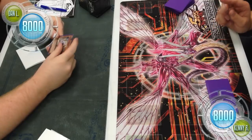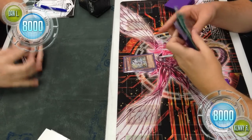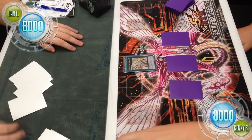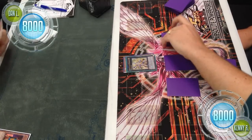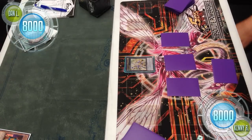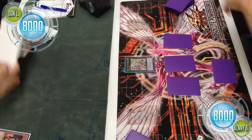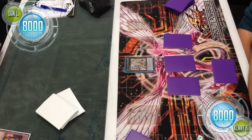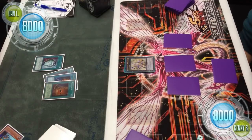Kenny opens game 2 by normal summoning Constellar Algeidi, special summoning Kaos. Kaos bumps both monsters up to level 5, giving him a first-turn Constellar Pleiades. He sets three back row and ends. Dan follows up by activating Gravekeeper's Commandant, sending it to the Graveyard to get a Necro Valley from the deck and add it to hand. He then activates Pot of Duality. The biggest advantage of using the Commandant first is getting Necro Valley out of the deck, though when he goes to Duality he can see a Wonder Wand and two more Necro Valleys — so all three copies were visible.